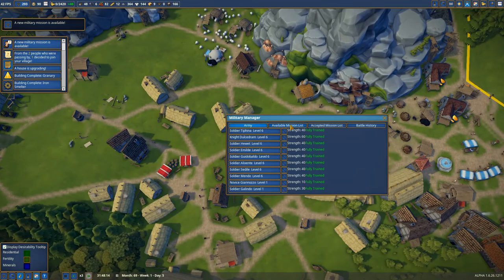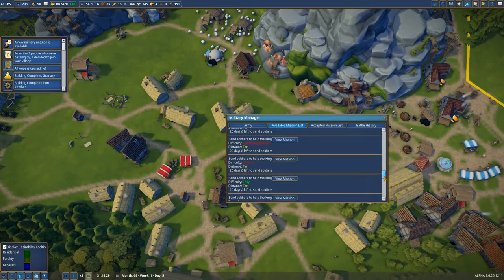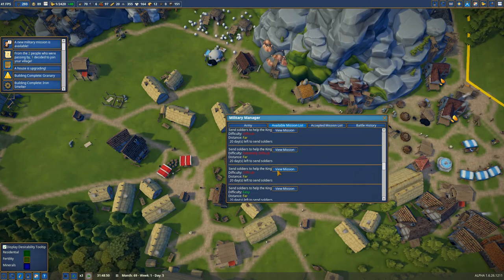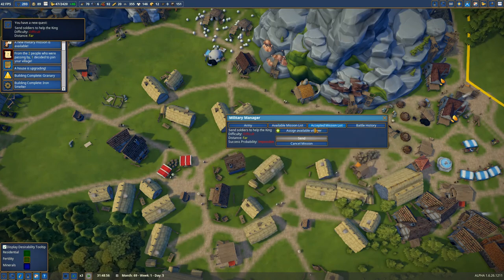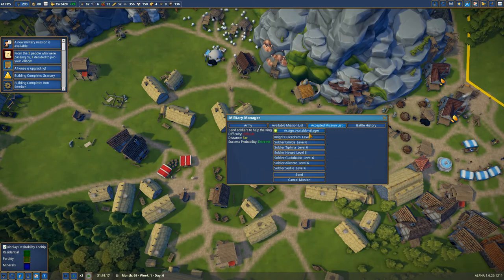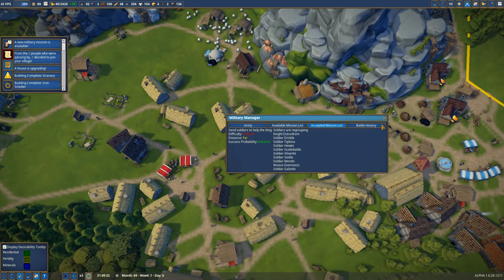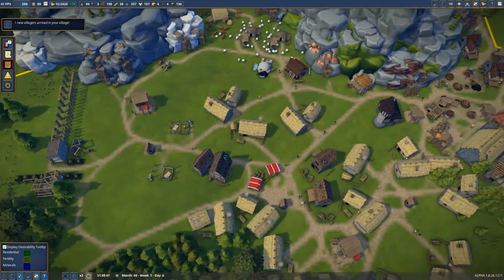Let's actually do a military mission because we have a full army and they're all fully trained. We'll send them on a difficult mission — all missions available are far. We're going to send every single villager we have, a whole platoon. There's one novice, but he will become a soldier soon enough. Send — good luck. We got a new villager as well, which is always a good thing, though that means we need to build more houses.